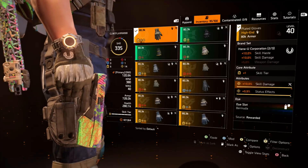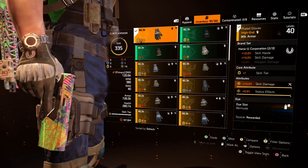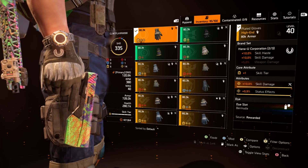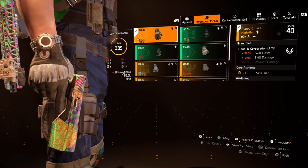The gloves are Hana-U and I'm rolling two-piece Hana-U because I want skill haste and skill damage. I've got skill damage and status effects — a near god roll. I kind of wish it was skill haste instead of status effects, but it is what it is. Still a really nice pair of gloves.